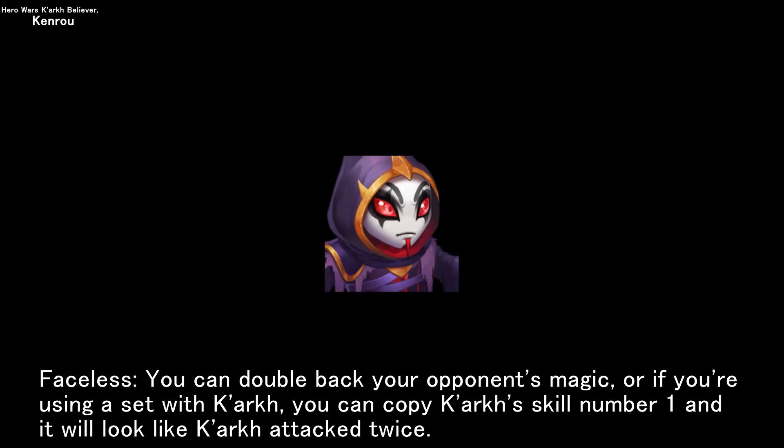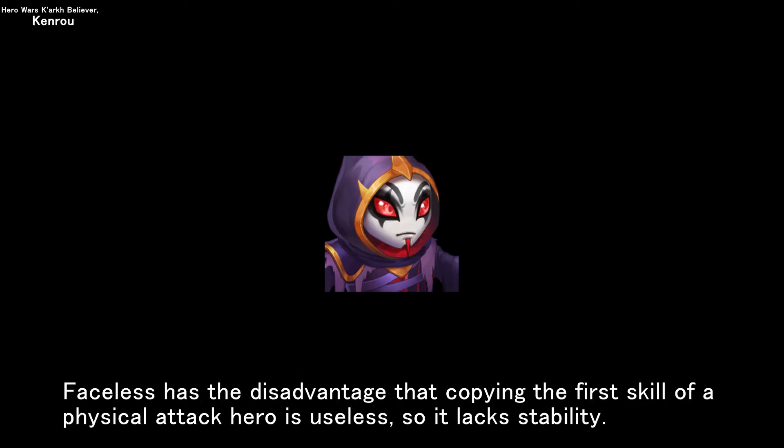Faceless can double back your opponent's magic, or if you're using a set with Kark, you can copy Kark's skill number one and it will look like Kark attacks twice. Faceless has the disadvantage that copying the first skill of a physical attack hero is useless, so it lacks stability.